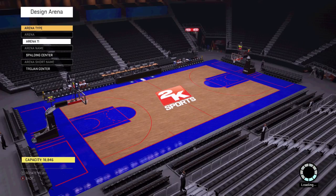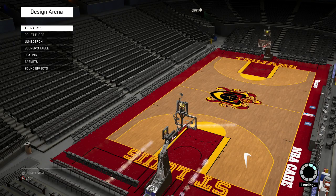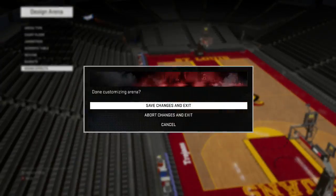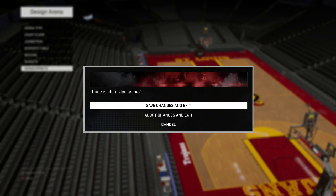Now we'll design the arena. Arena type — arena 10. Let's see, I think these are maybe the same settings I had last time. That looks really cool.